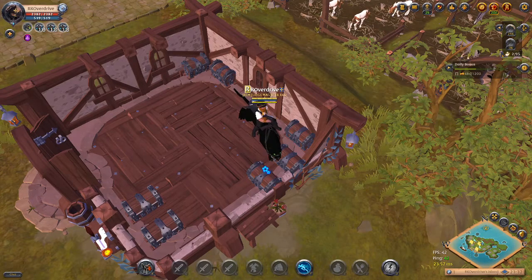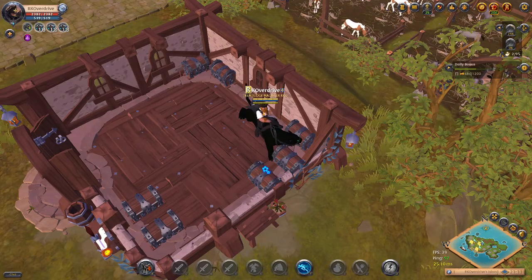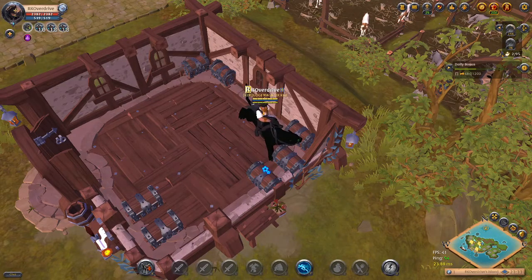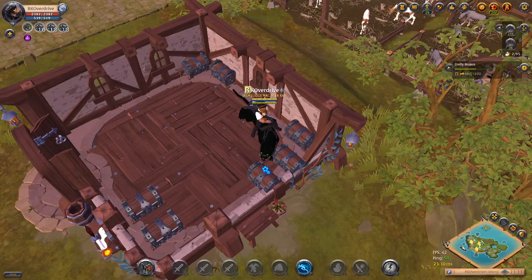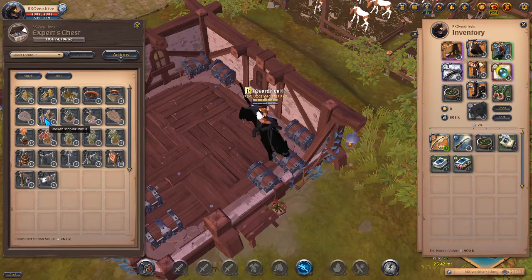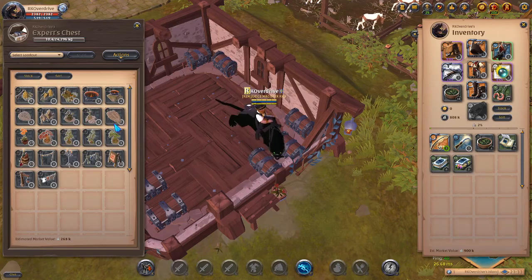The ratio for decoration drops I found is two decoration drop chances per island you fish on. So if you go fishing on three islands, you can expect six decoration drops. Decorations are also affected by your fishing yield, so the higher your fishing experience, the better drops you can expect.